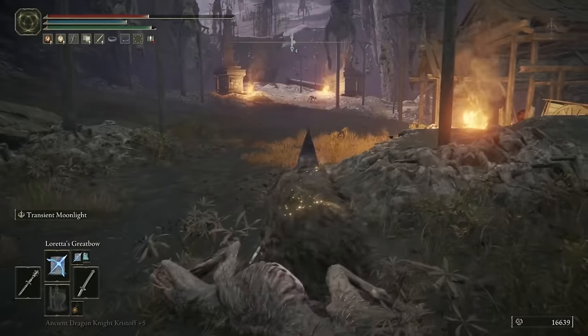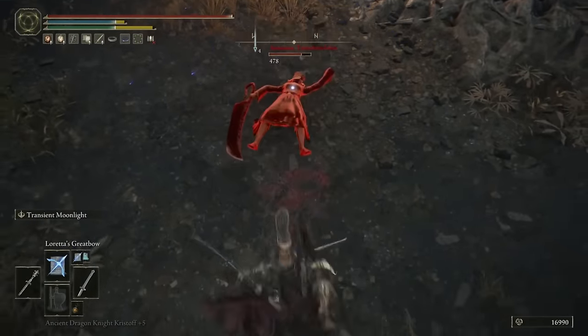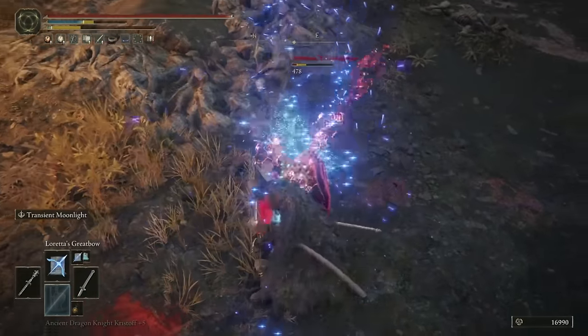On today's episode of the things you may have missed in Elden Ring, we're going to start covering Mount Gelmir, finally picking up that map, and after a few caves and boss fights and some very juicy items, we'll be finishing up at the entrance to the Volcano Manor.